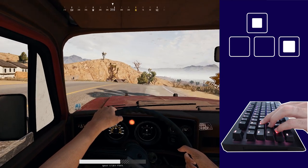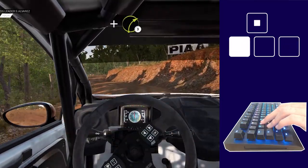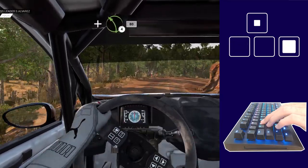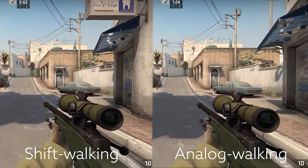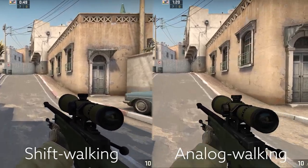In games with vehicles, you have more control over the steering wheel, and it's much easier to make those smooth maneuvers. Or in competitive games like Counter-Strike, walk at a faster pace than shift speed without making any footstep noise.